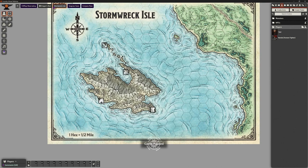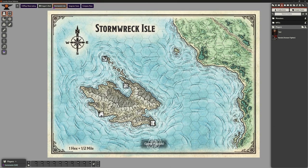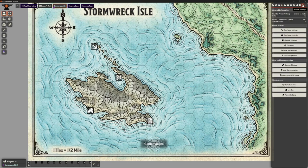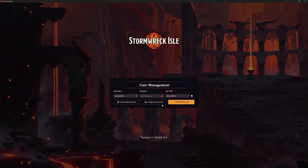We've got the character for a player to play, but we don't have a player yet. Before we can invite anybody to join our game, we need to create a player. Top right, going to Game Settings — one of the things here is User Management. If I click on this, it brings up a list of all our users for this game world, with the ability to reset their passwords and what role they have.